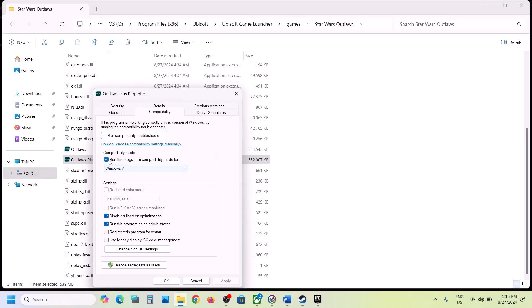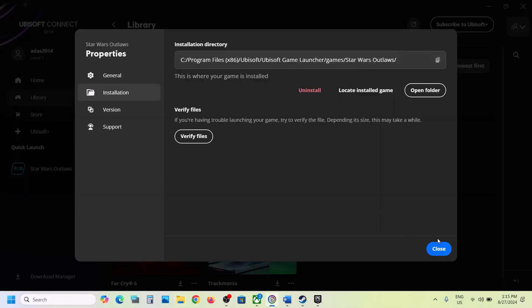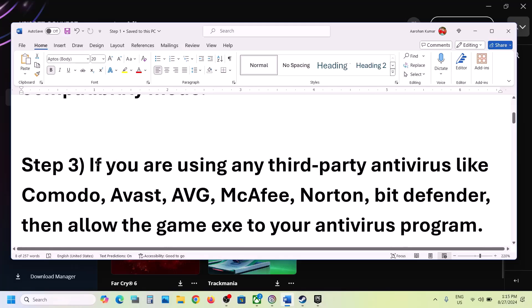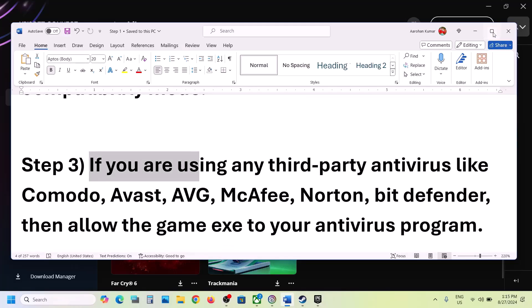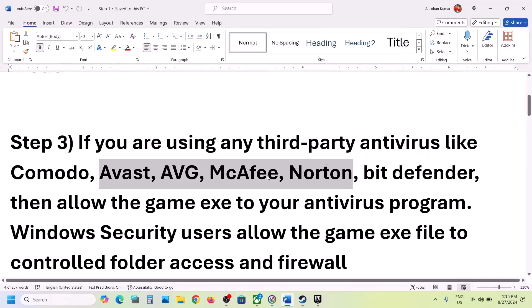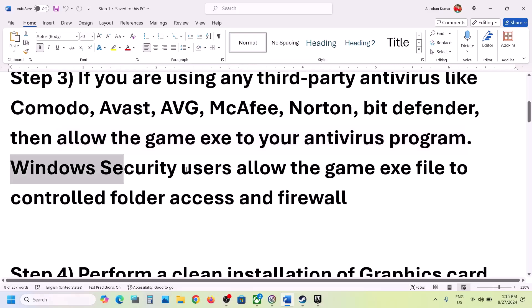The next step is to allow the game through your antivirus. If you're using any third-party antivirus like Avast, Norton, Bitdefender, McAfee, or whichever antivirus you're using, allow the game EXE file through your antivirus program.